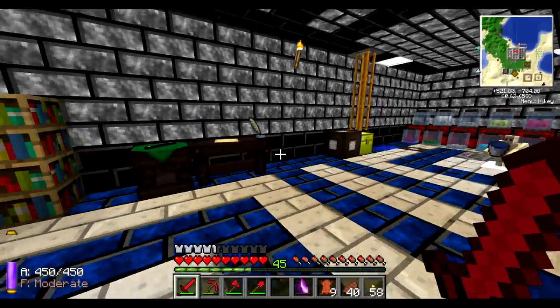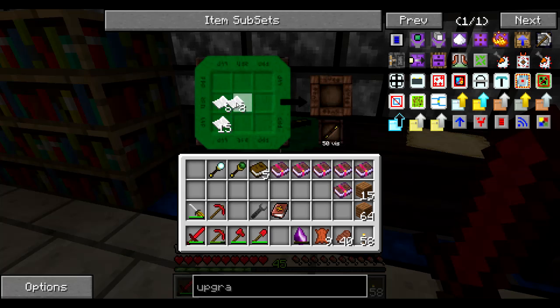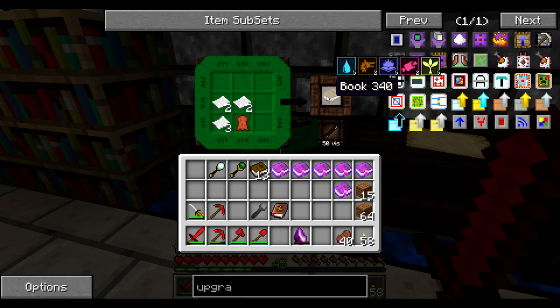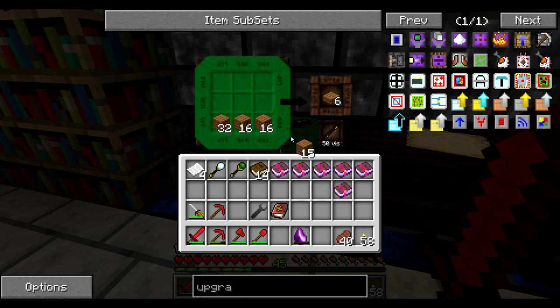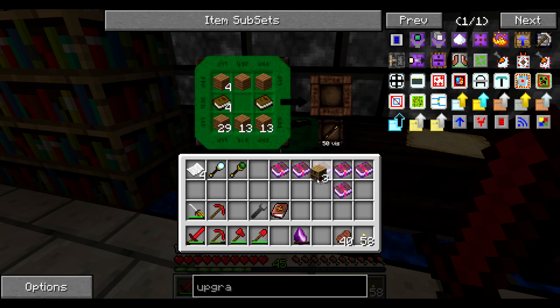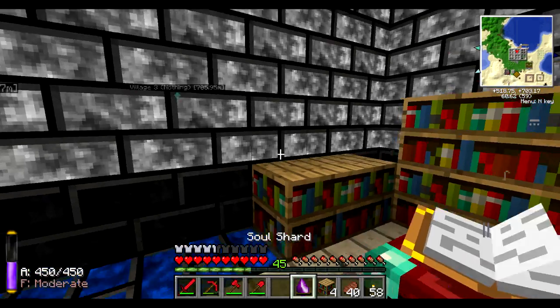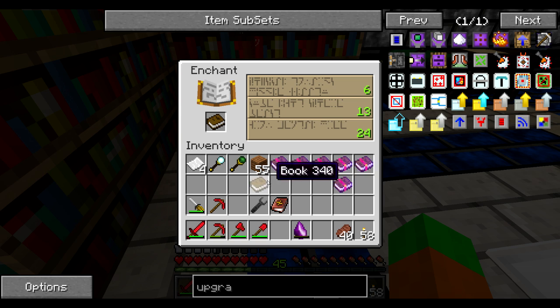I got some more leather, but I think that instead of just trying more books, I should first finish all my bookshelves — at least all those that I can build right now — and only then start enchanting. I'm kind of just wasting materials the way I'm doing it. Let's craft — I think I can make four bookshelves, probably. Three, and yep. Let's try with two extra books and place the bookshelves like this.